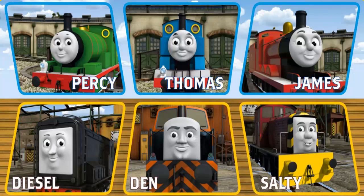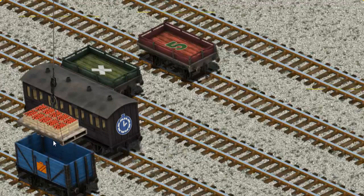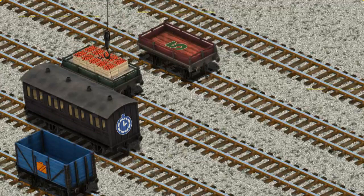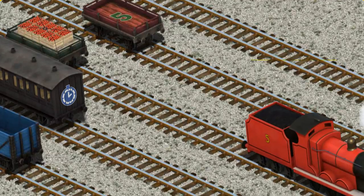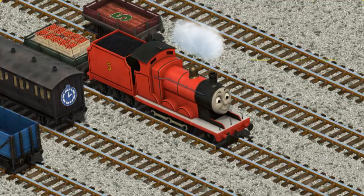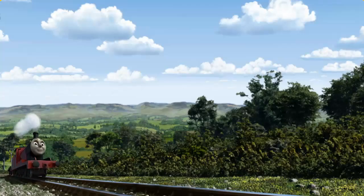It's a busy day at Brendam Docks. Thomas and his friends have many deliveries to make. Choose who will make the next delivery. James must deliver the crates of apples to the fair. Show Cranky where the crates of apples are. There you go. Let's lift and load. Now the cargo must be loaded. Show Cranky where the green flatbed with a white X is. Hold on, we're looking for something. Huffing and puffing.